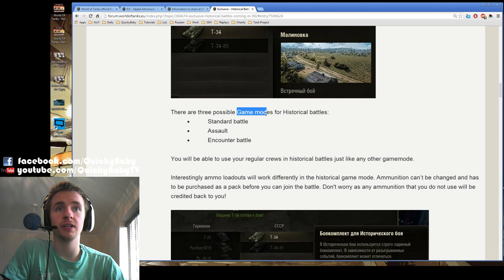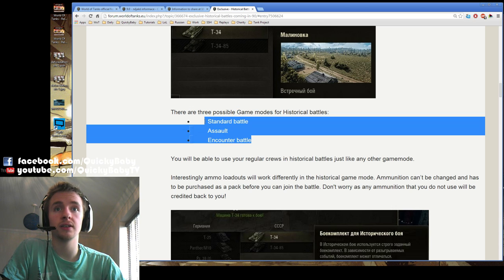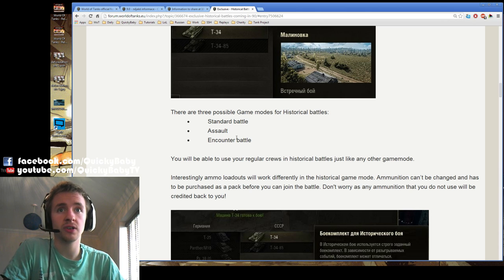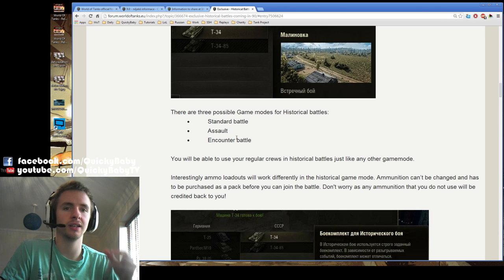Interestingly, there are going to be three different game modes for each of the historical battles: standard battle, assault, and encounter. I'm not sure if these are going to be able to be turned off — just like you can't turn off assault in tank companies, you're probably not going to be able to turn off assault in historical battles, but that's just my feeling and it's not confirmed.